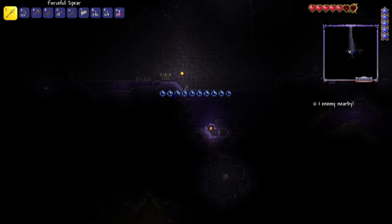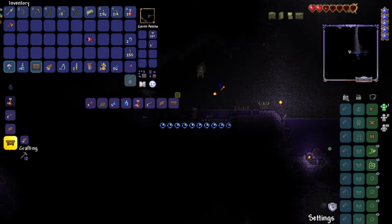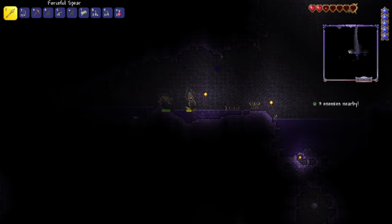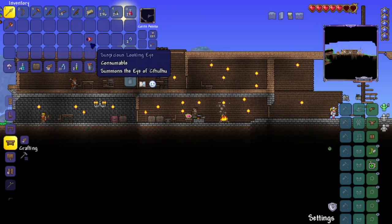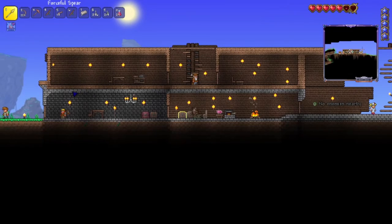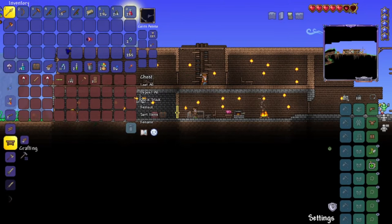Okay, I ran into the water. Get out, craft it — that is the most important thing. I was going to search the bottom for chests because normally they have really good loot, but it's completely fine. The fact that I died... I have crafted the Suspicious Looking Eye — that's what it's called, the summoning item for the Eye of Cthulhu. That's good enough.